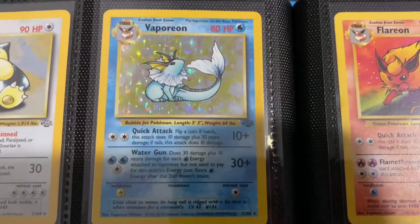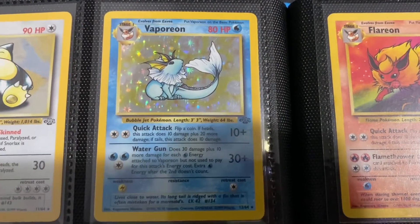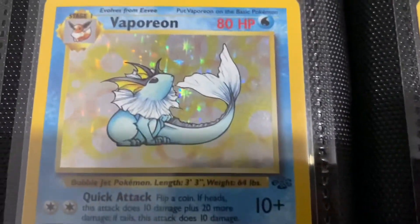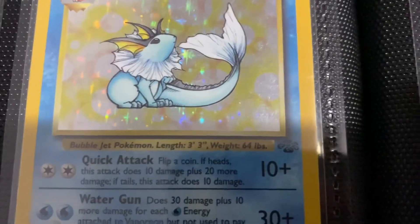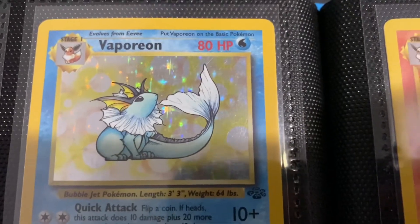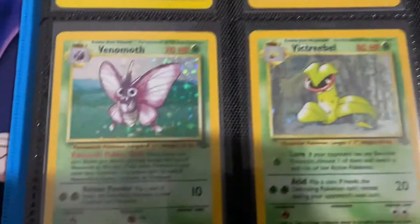Vaporeon — another Eeveelution. People love the Eeveelutions. This one, I think it just looks really weird. Just look at that face and head and then look at the body — it's almost like a mermaid, but then it turns into a fish and then it's like a rabbit. I don't know how to explain it. I really like Vaporeon, but that card is just a little odd.